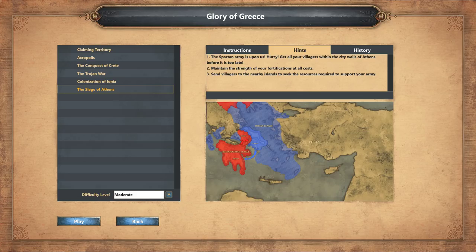The Spartan army is upon us — hurry. Get all your villagers within the city walls of Athens before it's too late. Maintain the strength of all of our fortifications, and then send villagers to nearby islands to seek resources required to support your army.